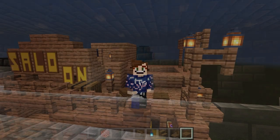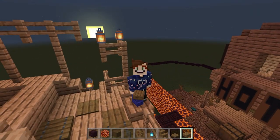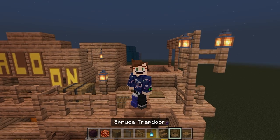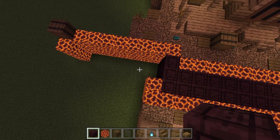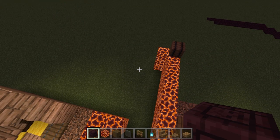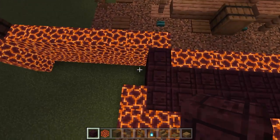Any sane person wouldn't start with the exit, but we're going to start by building the exit building. We'll need chiseled nether bricks, magma blocks, stripped spruce wood, gray stained glass panes, spruce fences, a soul lantern, spruce stairs, spruce trapdoors, and spruce slabs.